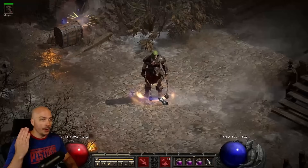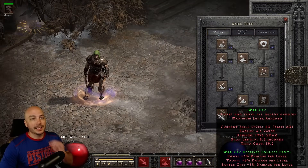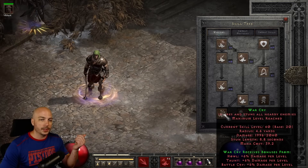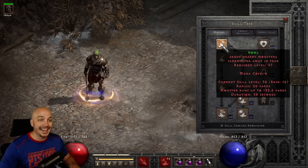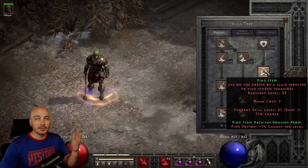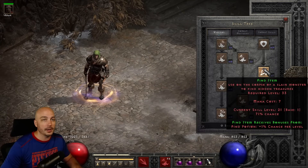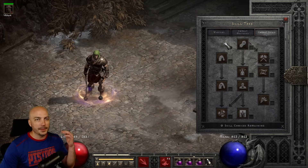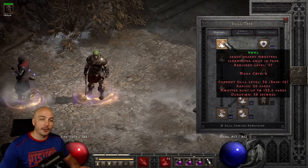Next up, we got the Barbarian — and more specifically, my favorite is actually the Singer Barb. Pretty much you want to max out War Cry and several of its synergies, going straight up the line with Battle Cry and Taunt. I haven't quite maxed the rest — what goes into Howl, because you do actually use Howl as well. What is actually crazy OP on this build is Find Item. Seventy percent of the time when you kill a champion or elite, you use Find Item on it and you'll get an item. You can do it on every monster, but generally I target champions and elites. And then just one-point wonders on the Combat Mastery page, and nothing on Combat Skills because you're War Crying everything. You howl away anything you really don't want to kill, or you can just War Cry everything right down.